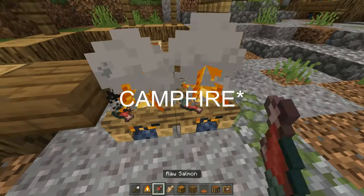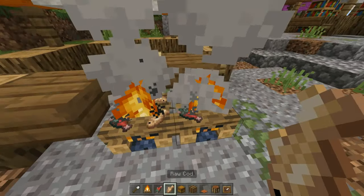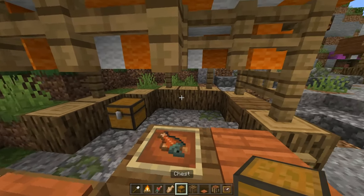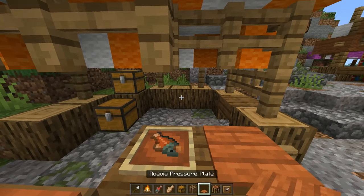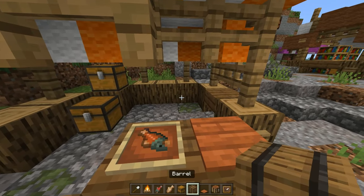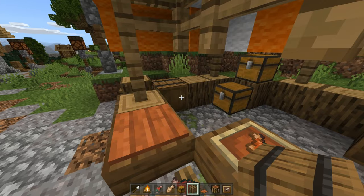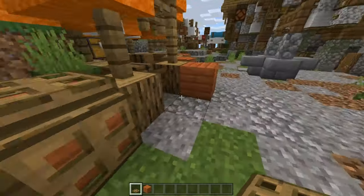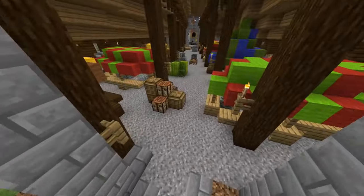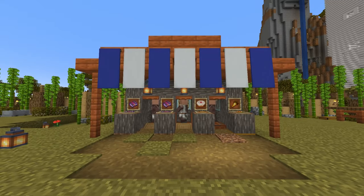Place item frames and put an item on it to show customers what that stall is selling. You can also place a fireplace, shut off the fire with a shovel, and place some fish for cool detailing. Add chests on the stalls — that's where they keep their money. You can use pressure plates on top of blocks for details and crafting tables for decoration as well. You can add mini crates with trap doors, just like this one right here.